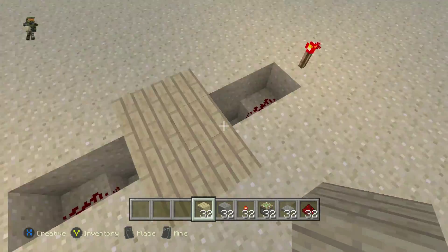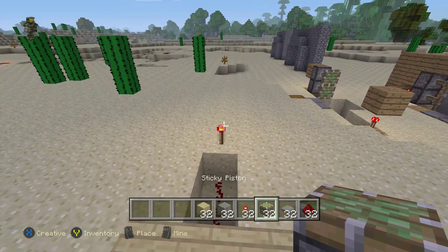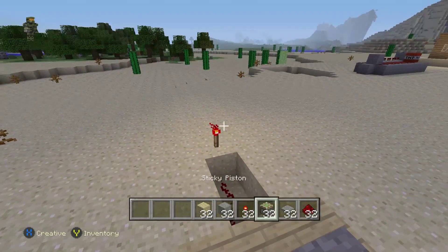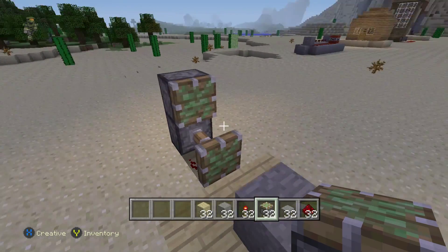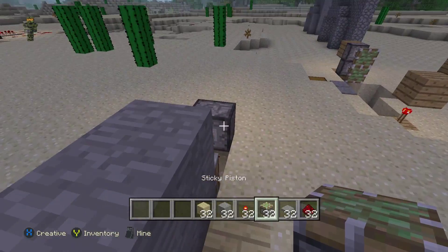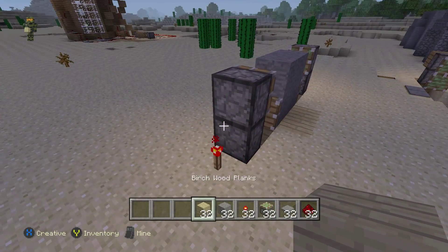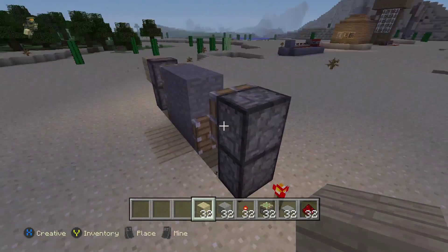Now only on these six pieces — you do not want to cover this, because this is where you put your pistons and your blocks. Now don't worry about those second pistons, we'll get to them in a second, just fill everything in. All you need to do to get your second pistons in place is to put a block on top of the redstone torch and that will carry the charge into the piston.